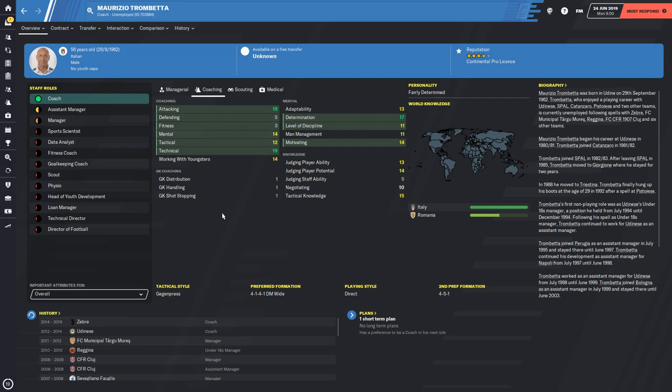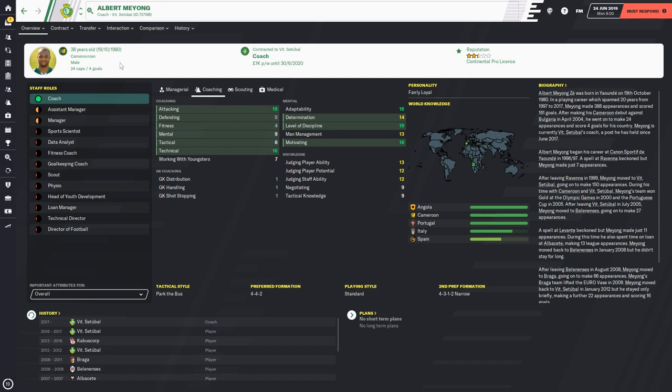Marizzo Trombetta is the next one for attacking coaches technical — 19 attacking and 19 technical, and the great thing about him is he's a free transfer with his previous club being Juventus. Albert Mayon is the second staff pick for attacking coaches technical — 16 technical and 19 attacking with very strong mental stats, making him a great option.